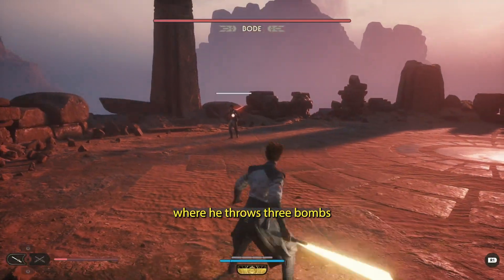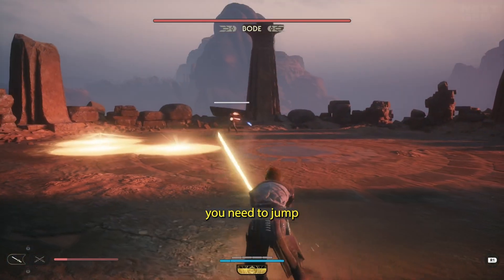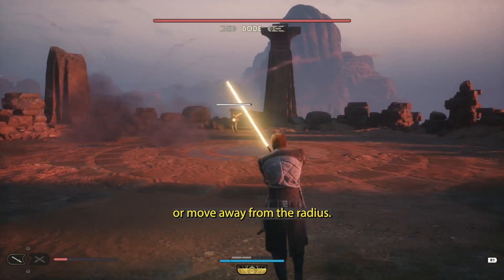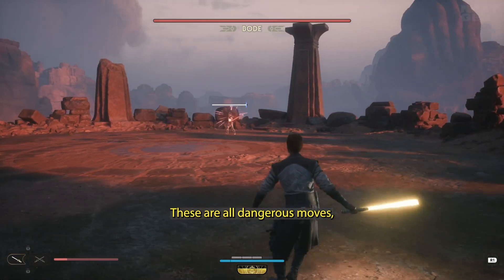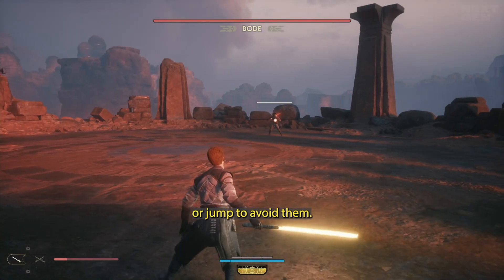Bode also has a move where he throws three bombs, which are shown on the ground in yellow. To avoid these, you need to jump or move away from the radius. These are all dangerous moves, so make sure you keep your eyes open and be ready to dodge or jump to avoid them.